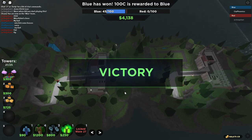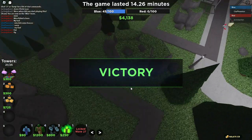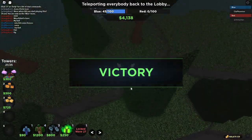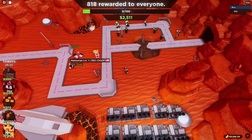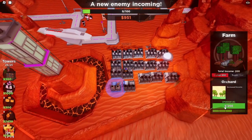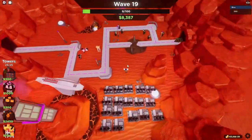One more farming tip: Tower Battles lags a lot, and you can abuse this because farms don't give you money at the same time. This means you can use one farm's money to upgrade another farm and then still receive that same wave's money from the upgraded farm. It's completely luck-dependent, but the more farms you have, the easier it is. You can also spam-click the upgrade button or key bind to increase your chances.